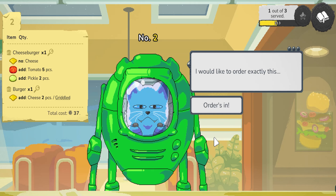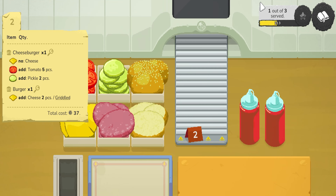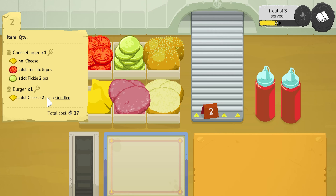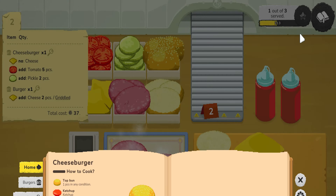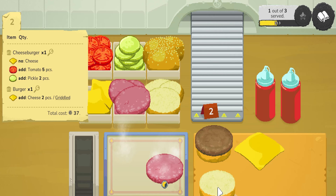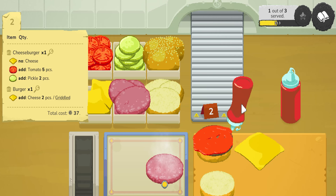Hello. So you want a cheeseburger with no cheese? Okay. So you want a standard burger — a patty, assume you want the cheese on top, and then obviously ketchup. And then you want a cheeseburger but no cheese. I think I get that. Let's find out. It's a bit messy but it'll do. Hopefully I get this right.